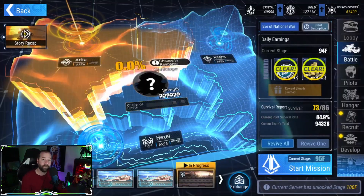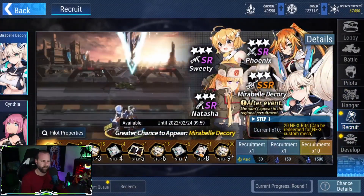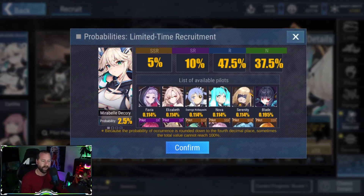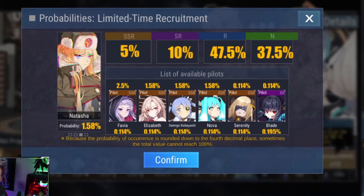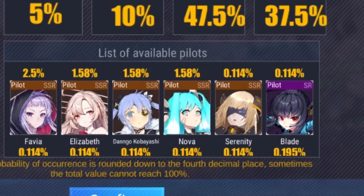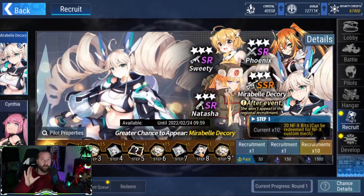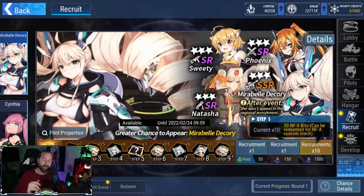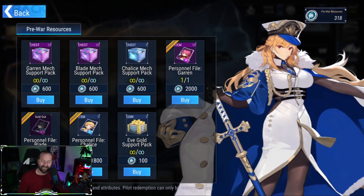If you're incredibly lucky, you can actually pick her up from the special recruitment banners — all special recruitments have a very small chance of getting Blade. If you're extremely lucky, you can bypass the 2,000 currency cost and focus all of those resources on her custom mech.